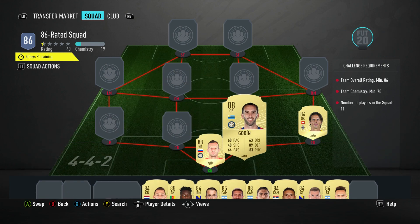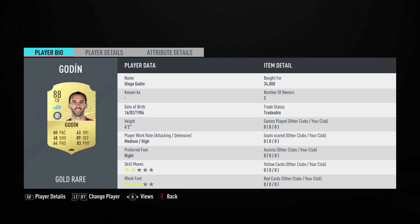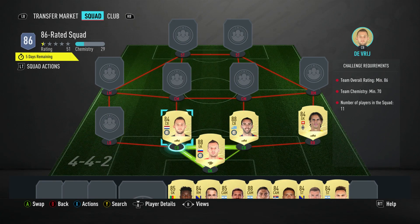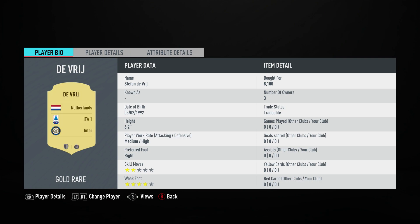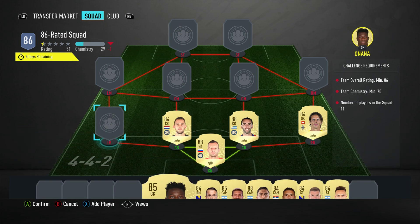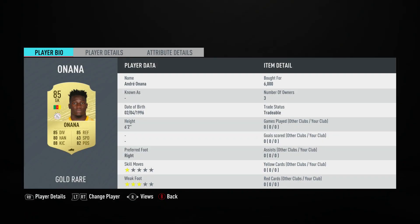The centre-back is Diego Godín, bought for 34,000 — plays for Inter in the Italian first week and is from Uruguay. Centre-back on the left is Stefan de Vrij, bought for 8,100 — plays for Inter in the Italian first week and is from the Netherlands. The left back is actually a goalkeeper — it's André Onana, bought for 6,000, plays for Ajax in the Dutch first week and is from Cameroon.